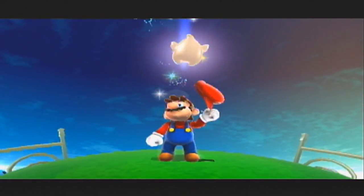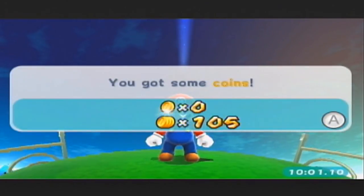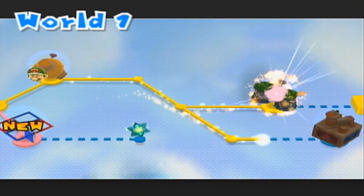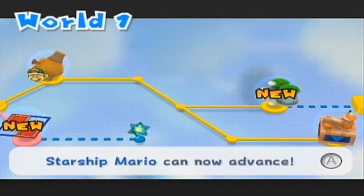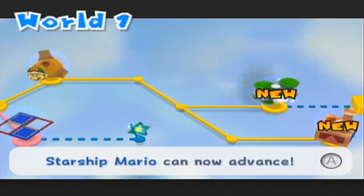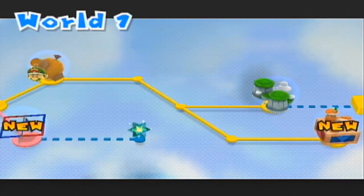That is the first mission of Spin Dig Galaxy. And that'll actually open up a few new planets as well. Normally you don't need to get a certain amount of stars to progress. If there's a star platform, then yeah, you do need a certain number of stars. But for most cases, as long as you get one star from a galaxy, you can move on. No problem.